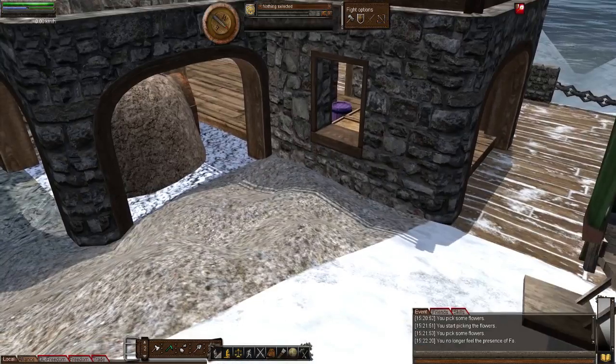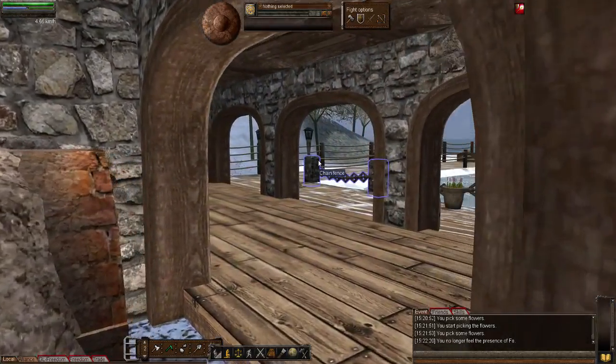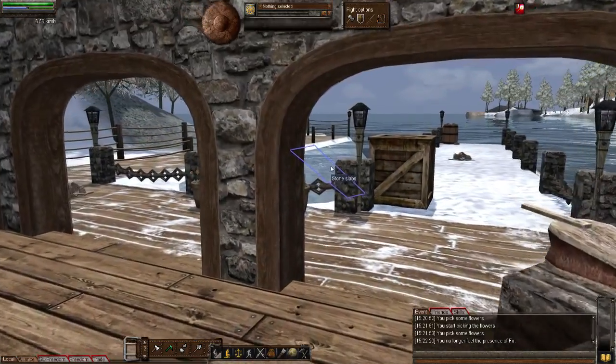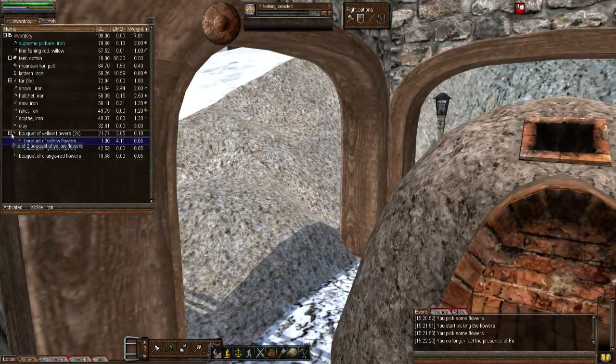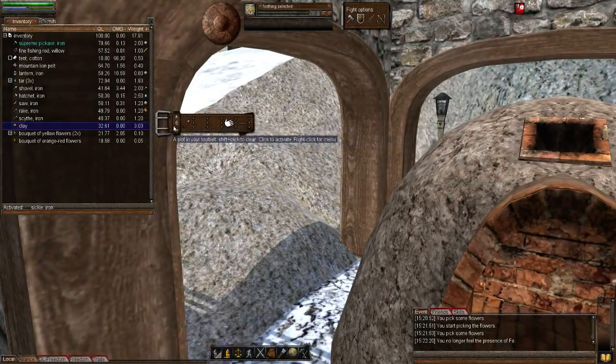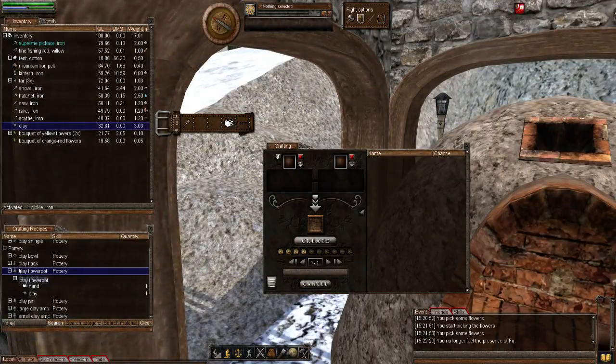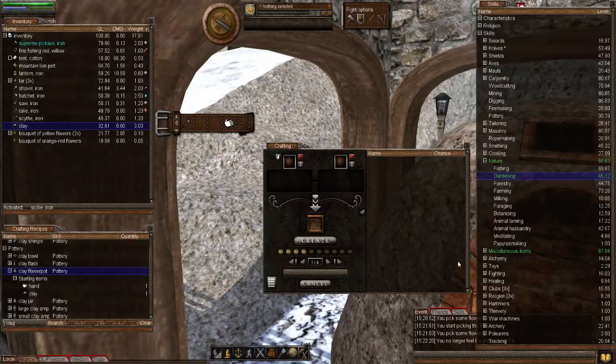So let's make a flower pot. What do you need? You're going to need one of your hands and some clay. If I open up my inventory you'll see I've got some clay and of course I've got my hands. Let's switch to my pottery hotbar. To make this we're going to use the crafting window and the recipe window. Because it's called a clay flower pot, you'll want to type in 'clay' - when you do that it will list all results under pottery, and there is our clay flower pot.